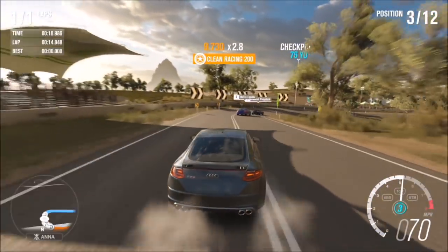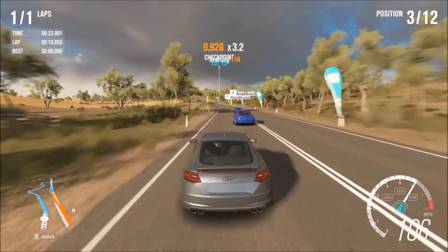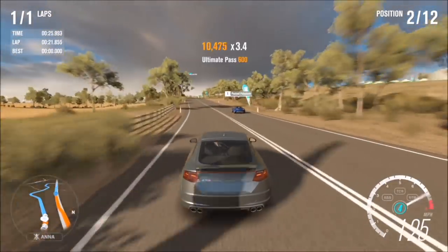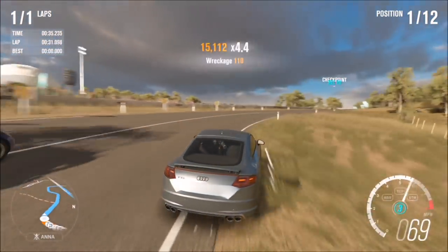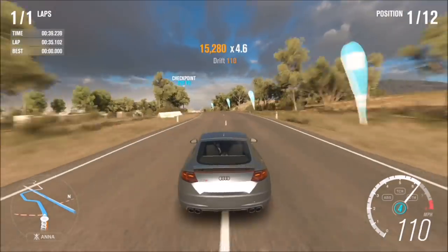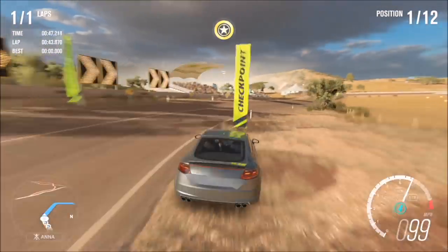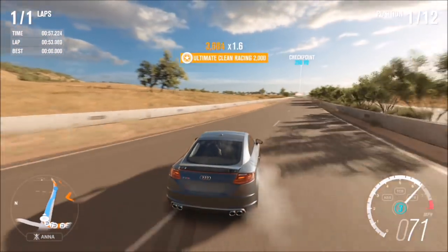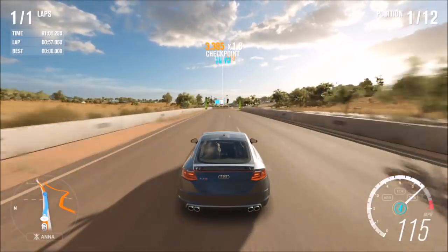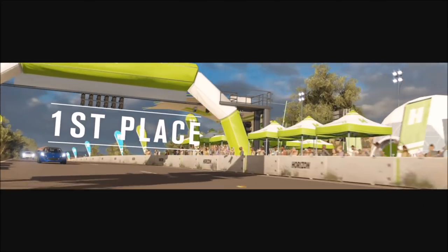Bear in mind you can only get pass skills in a race — you can't do it in free roam. In the first race you should get about seven or eight overtakes. You don't need to slow down and let cars re-pass you then overtake again — that's just a waste of time. Just overtake them all from the beginning and you'll have about seven pass skills completed.